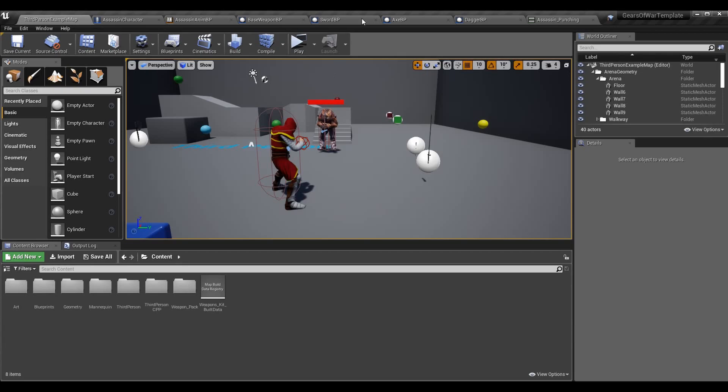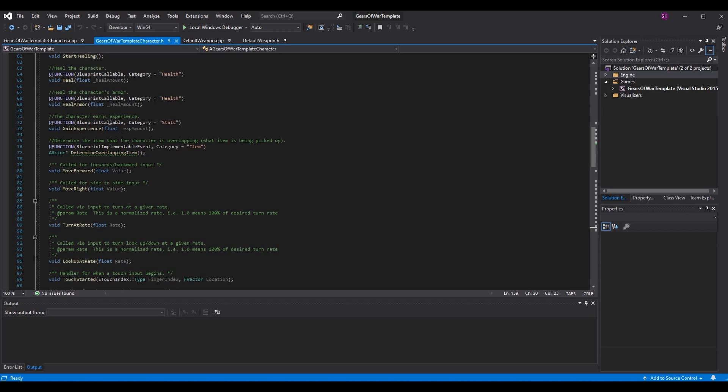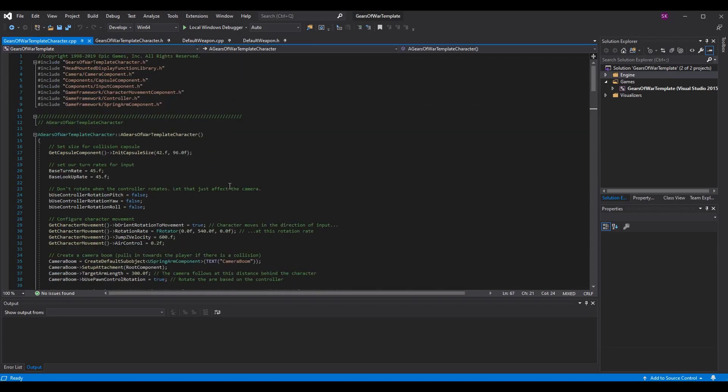The first thing we want to do is give our character the ability to pick up weapons that change his stats. If you remember back in the first episode of the action RPG tutorial, we made some variables for leveling up: strength value, dexterity value, and intellect value. We hadn't really done anything with these yet — I'll link that first video now.